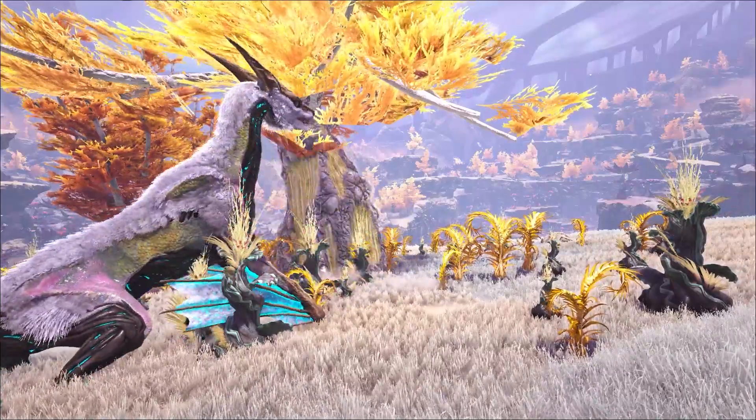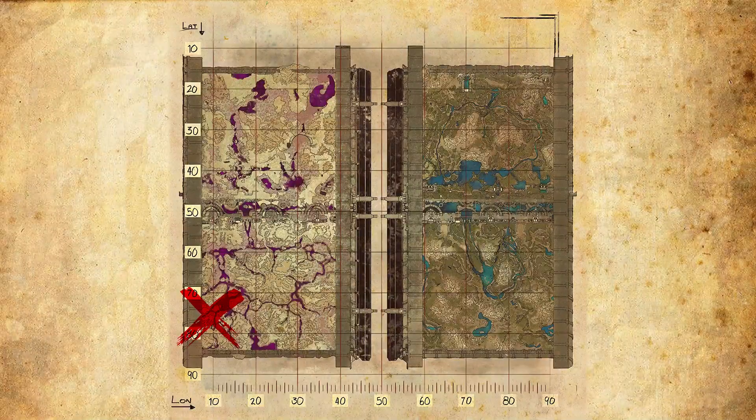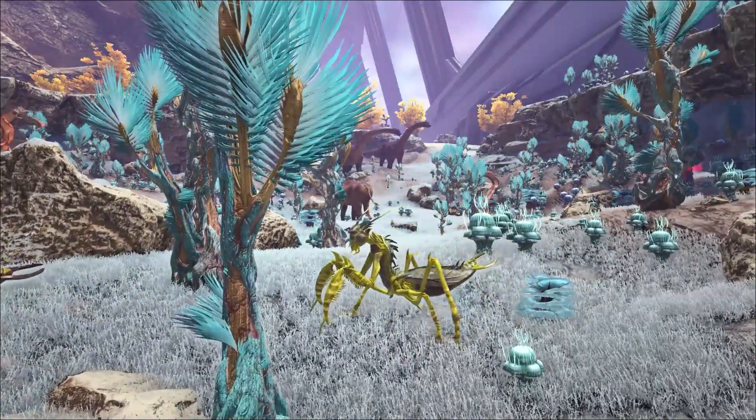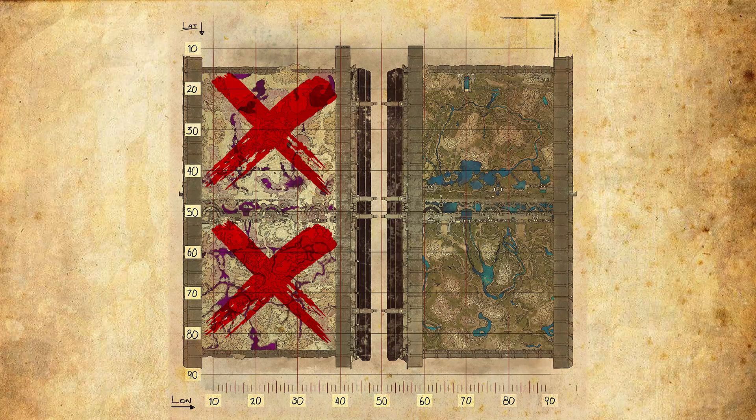The weird boosting ice-breathing flying dog, the Managarmr, is here as well, surprisingly, and can be found in the bottom left corner of Rockwell's Garden. The knockout king, the Mantis, can be found everywhere throughout Rockwell's Garden — you won't struggle to find these.